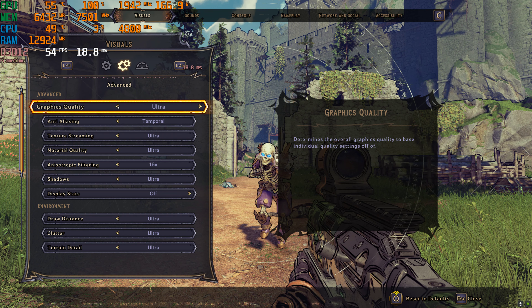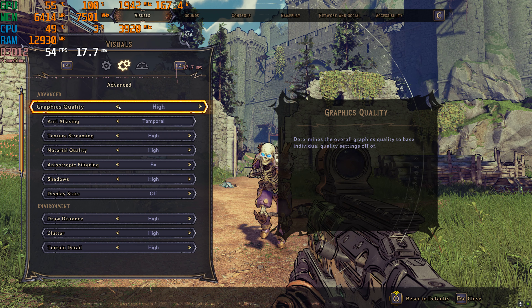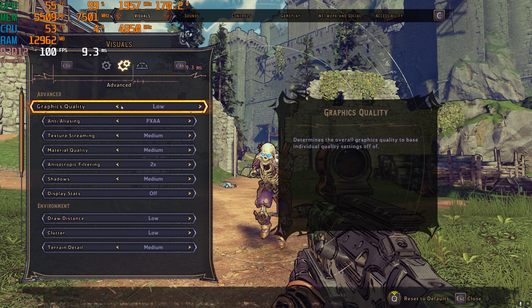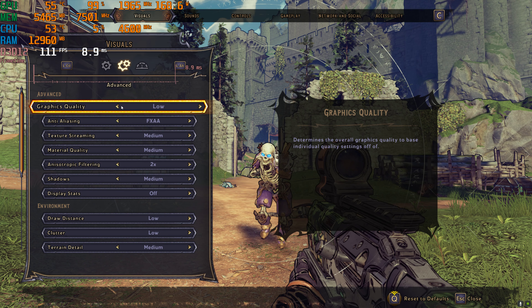Let's flip through these presets to see some of the visual differences, especially watch the distant grass. As we go down to the high preset, notice that the grass distance is much, much lower. And as we drop down to medium as well, you'll notice a big change there. Also, between high and medium, notice that the anti-aliasing technique drops down from temporal to FXAA — that's another big difference, as well as other settings. Going down to low, you can really start to see some visual differences. And very low, it doesn't look good, but the performance up there is over 100 FPS.